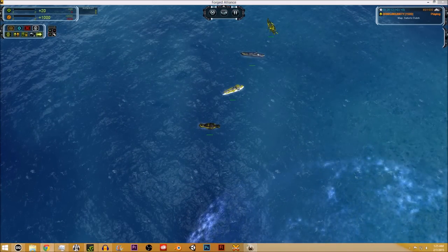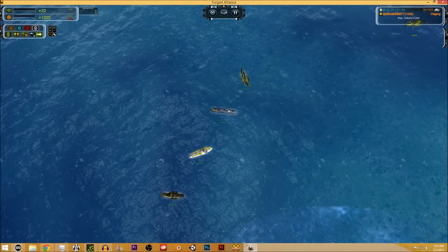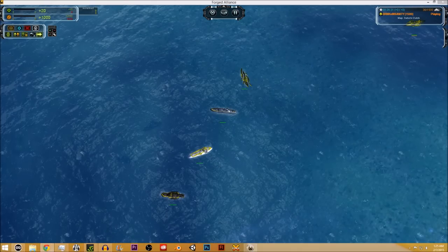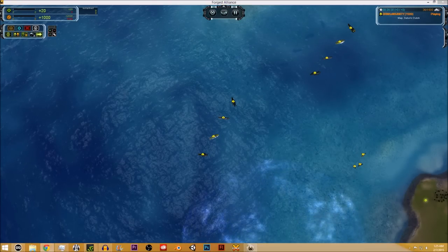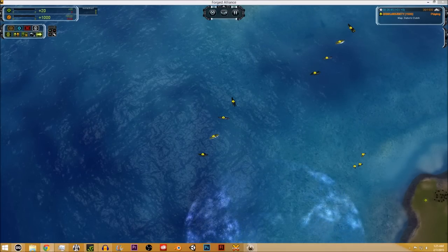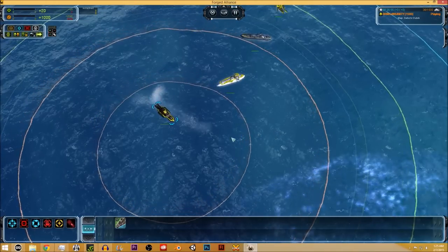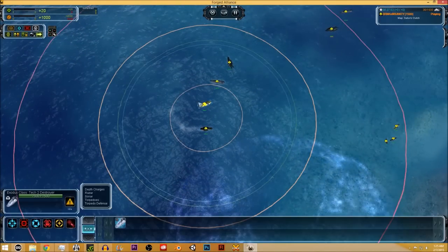On to destroyers — they probably have the most variants of any navy unit tier; there is great variety in Tech 2 navy, just as in Tech 2 land. This is where most of your strategies come to fruition before the T3 battleship slugfest. The Cybern Salem class — everybody loves this destroyer. It can walk on land; it's pitifully slow but essentially a walking mobile artillery at T2. It has 80 range, as does the Aeon Exodus class — these two have longer-ranged cannons.